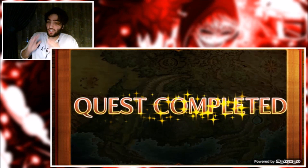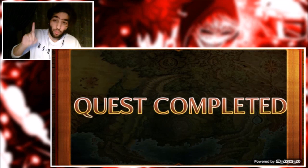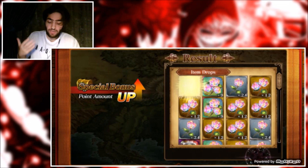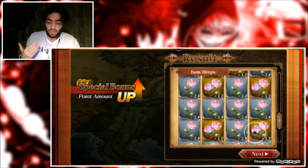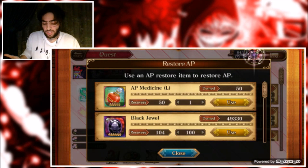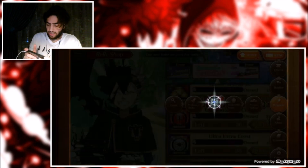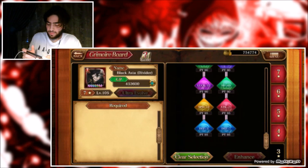If you're just trying to complete the shop, the Wizard King stage one is actually much better to farm because it has better drops. But if you want these extra attacker items for seven stars, this is the only stage you can farm them on right now, so you definitely want to be doing this.